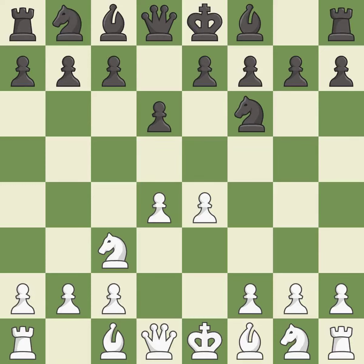Nc3 defends the e4 pawn. This strikes at the center with a pawn, fighting for space. This threatens to win a pawn, and this is an equal trade.